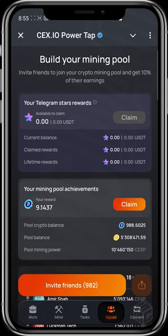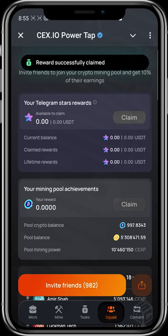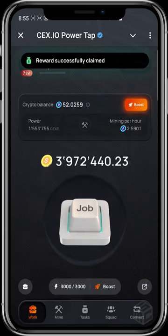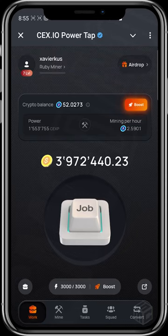Also, get your squad up. You can refer people using your invite code and build a squad. Whatever number of friends you invite will also give you some form of tokens. Right now my friends have given me a reward of 9, so I can just claim it. Heading over to crypto balance, I had about 42 before and now I have 52.